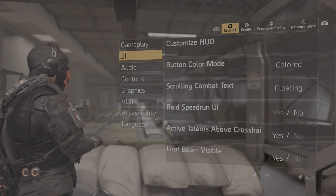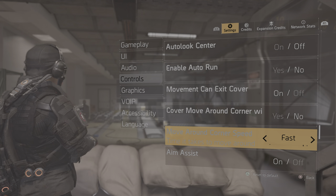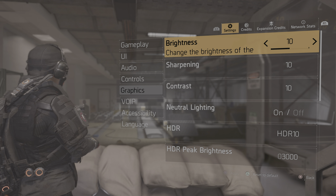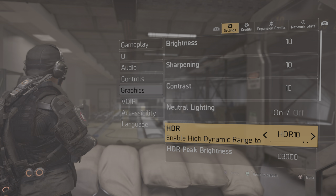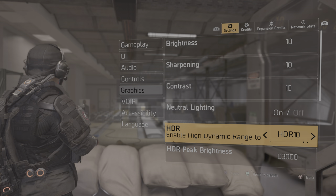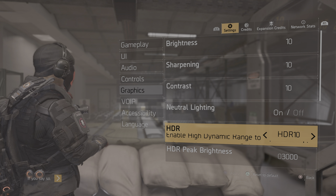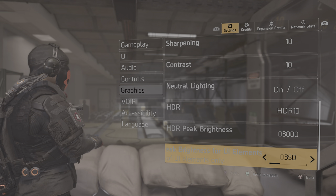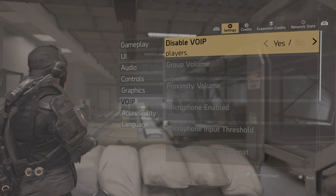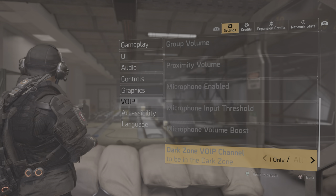Under Controls, it's not really important — maybe aim assist or something. Under Graphics, if you have a modern television with HDR you can enable or disable it. You can see how much worse it looks without HDR, so definitely put this on HDR and then adjust the settings. The other setting there I don't really use, so I just disable it completely.